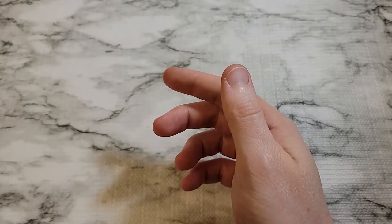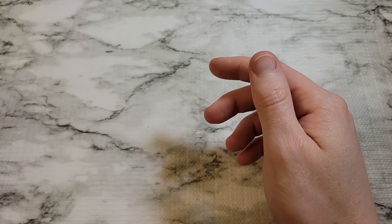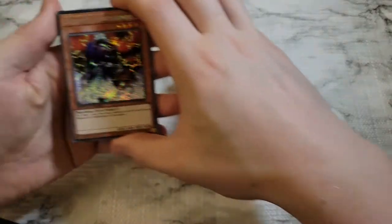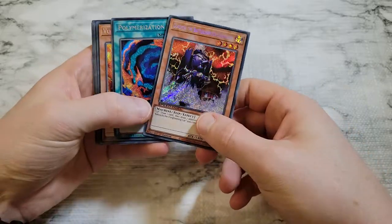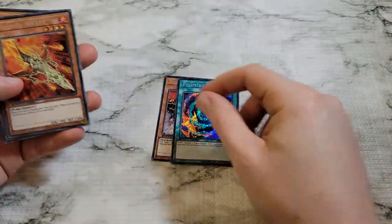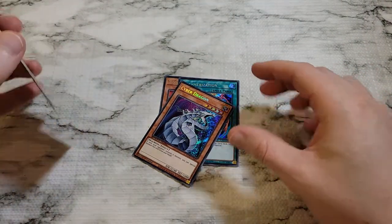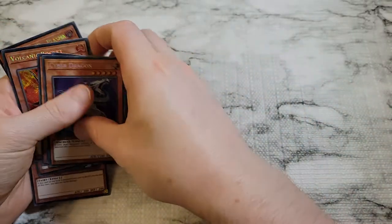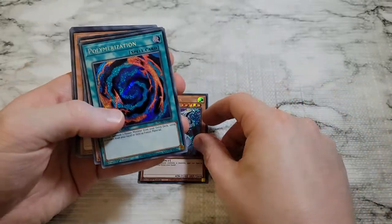So that's our eight secret rare upgrades to the cards in the set. We did not get Destiny Hero Dasher, but we did pick up Dekoichi and Polymerization, which are probably going to be the second and third most sought after. Dekoichi, Polymerization, and Cyber Dragon are probably two, three, and four on the list of what people are looking for. All in all, not bad — pretty steep drop off. We'll give you a quick look through here again.